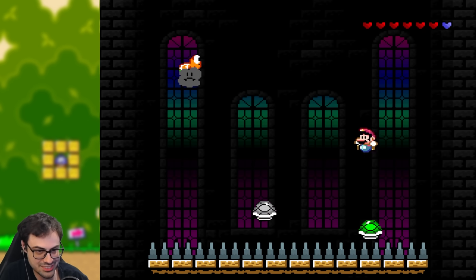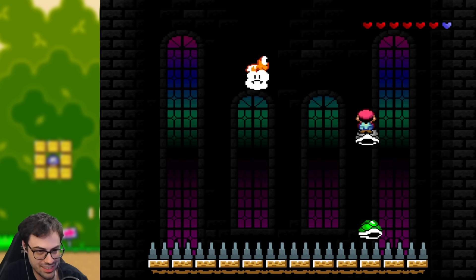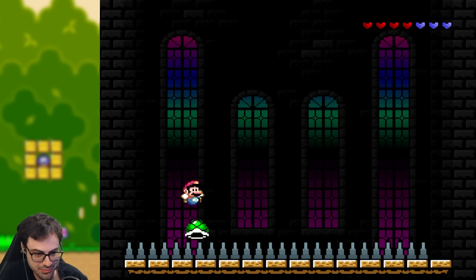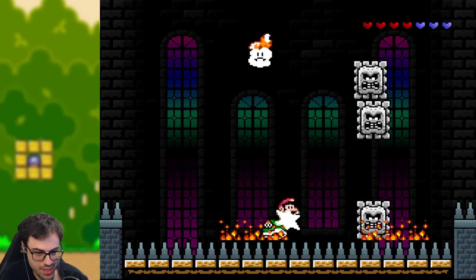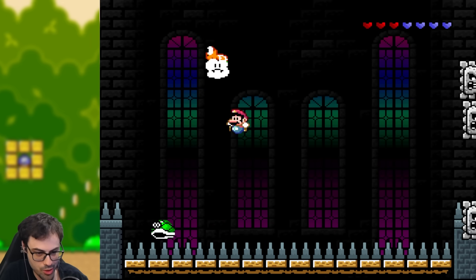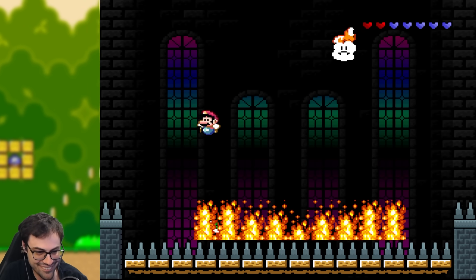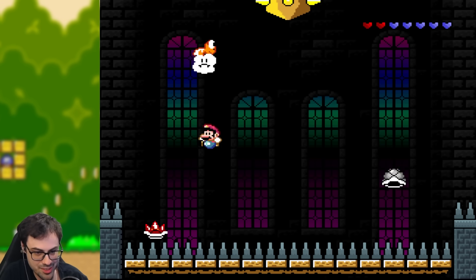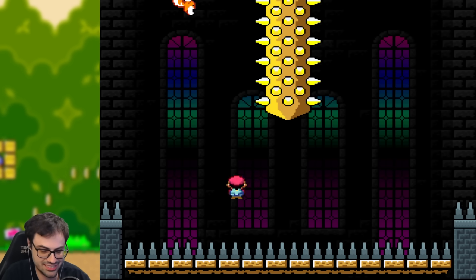You have to lure it around so that it doesn't stomp on you, because it telegraphs where it's going to go and stomps there. You have to use that to lure it to the right place. Then we enter phase two — in phase two we have to ride on top of these shells when we can in order to get high enough to bounce on the boss. Before, the shell would always follow you, but here you have to follow the shell. Then the shell starts spinning and you have to switch between spin and regular jump at the right time. And that is it.